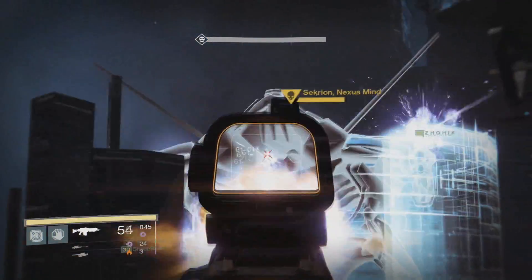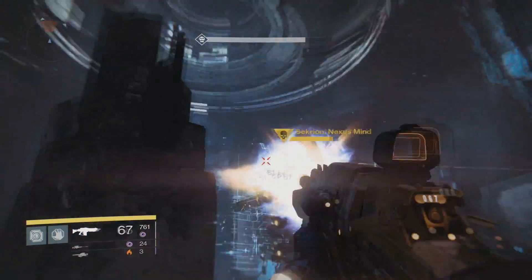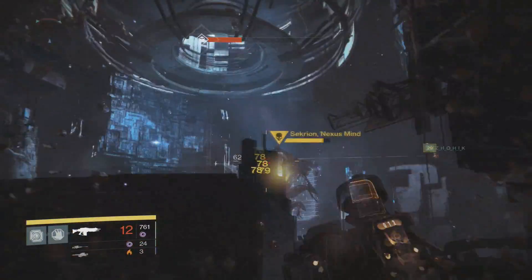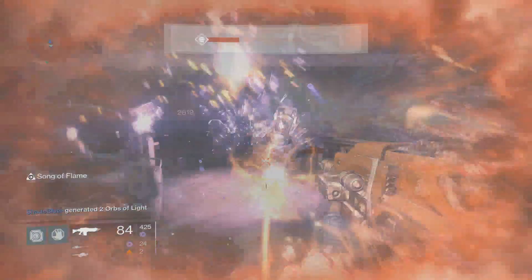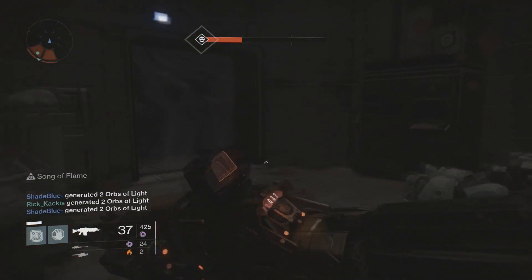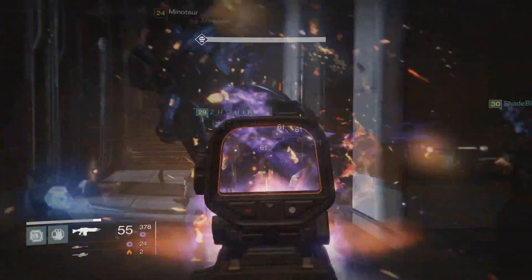Minotaurs always have void shields, so whether you're fighting a normal minotaur on the raid on normal, defending or attacking the oracles, or you're fighting the Praetarians trying to defend the plates on the raid on hard, you are really going to notice extra damage output when fighting these minotaurs. You're going to be able to bring down their shield much quicker with a void primary like the Atheon's Epilogue.